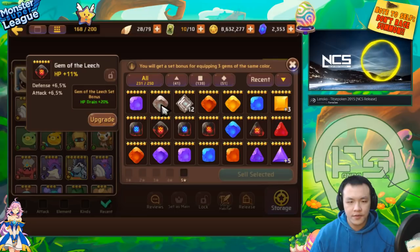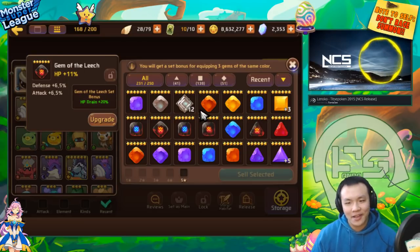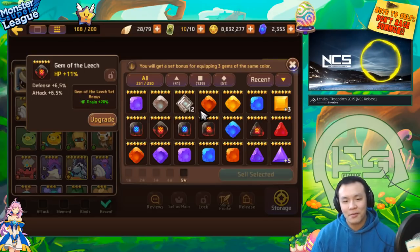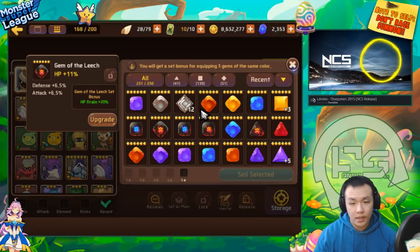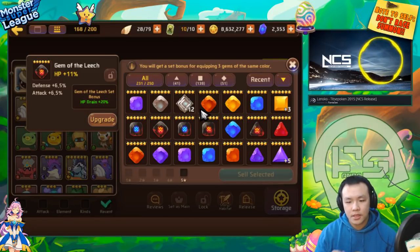I usually just keep the best gems and I was selling a lot of them. But sometimes even when you're keeping really good gems, you still have to upgrade them to test them out to see if they're really good. In a week of farming, these are like the 7 gems I kept.